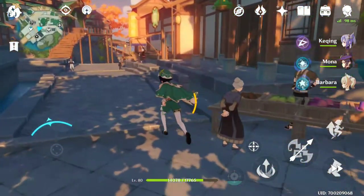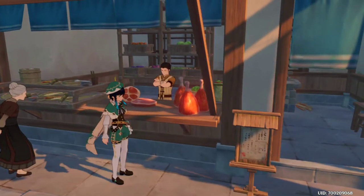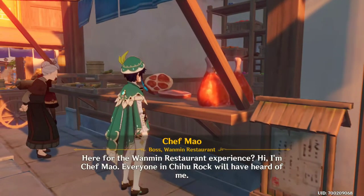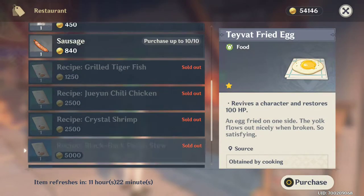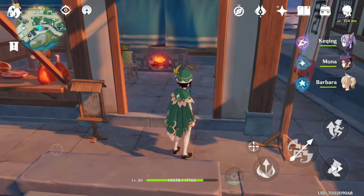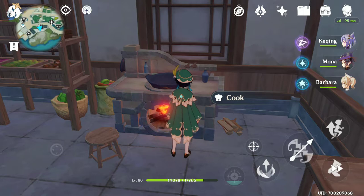For the second ingredient you're going to need ham. Ham is fairly easy to get but requires raw meat. Some shops — like the one in Mondstadt — sell ham near the cooking area, but it's mostly 5 or 10 at a time. That's definitely not going to cover how much you need because those reset weekly, not daily.